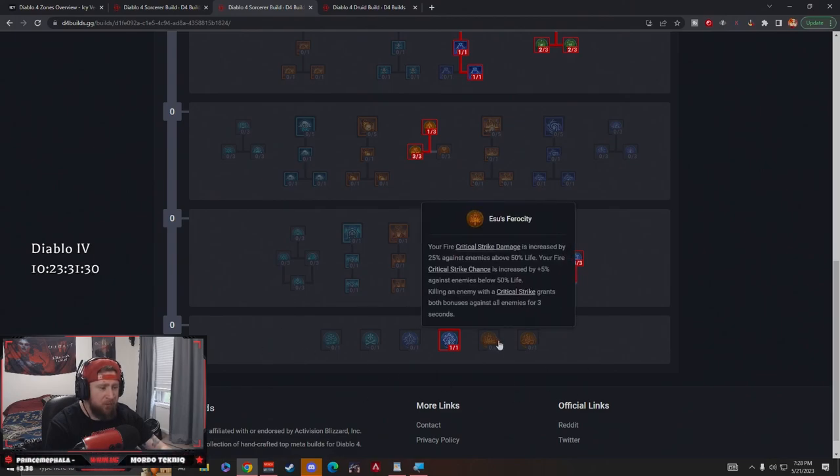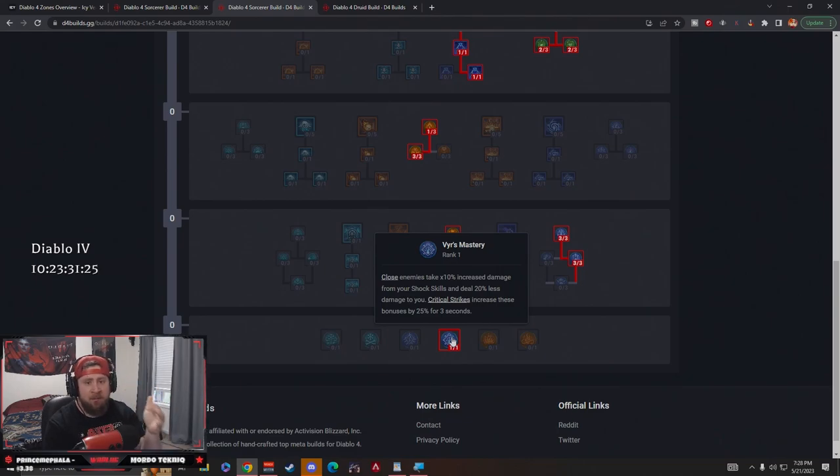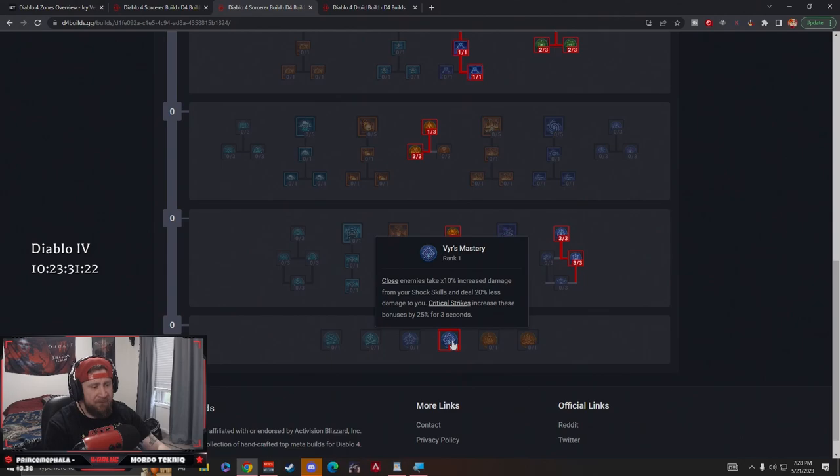For our ultimate passive, Vyr's Mastery is the better choice since we're going to be up close and personal. Close enemies take 10% increased damage from our shock skills and deal 20% less damage to us. On a crit, the damage bonus increases by 25% — so enemies take 35% increased damage — and we take 45% less damage from them when we crit. It's a great passive mechanic.